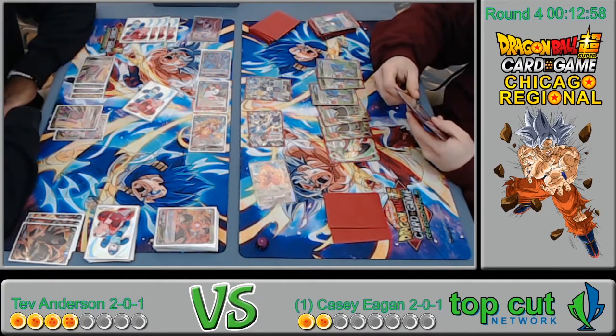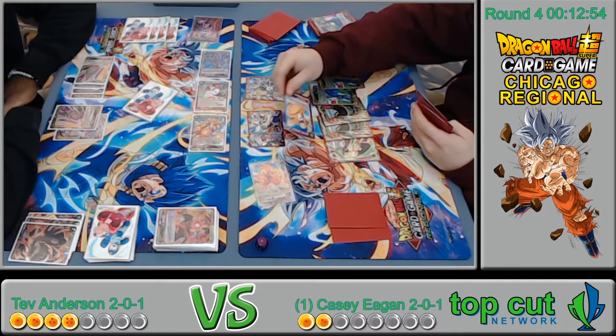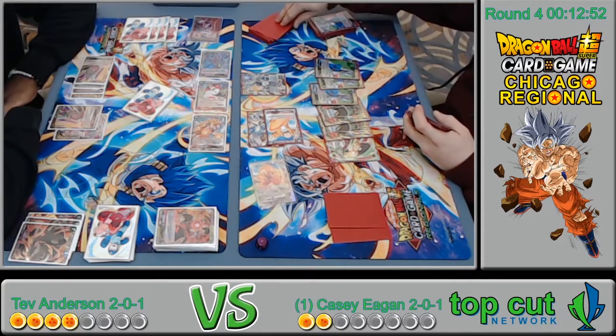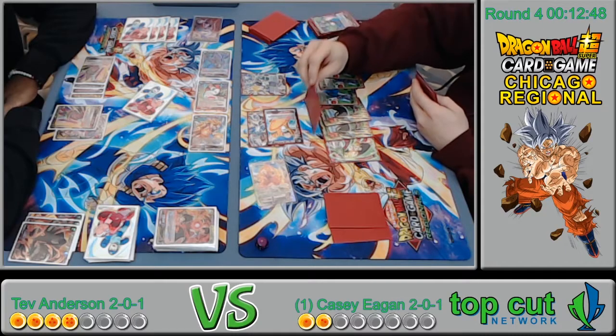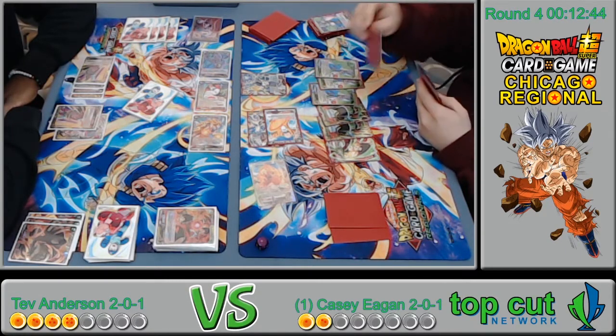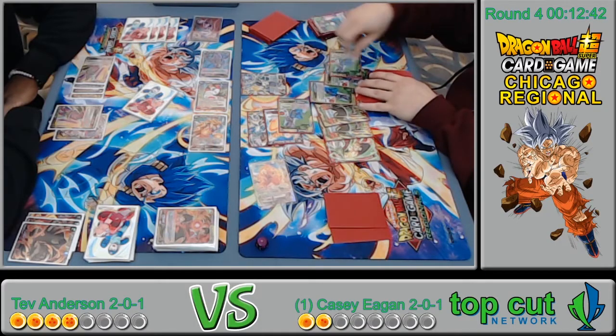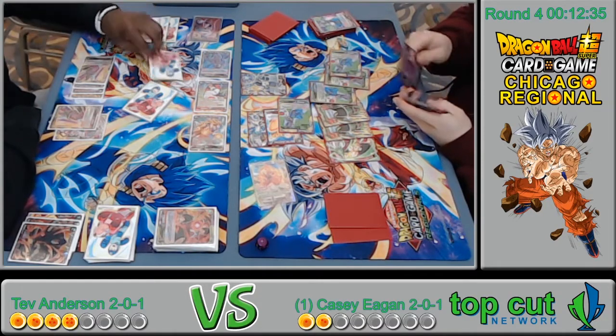Another turn of doing nothing really. He swings with the Ultra Instinct, super combo up — he's digging. At this point he's just digging for a threat. He doesn't have very many mid-range threats besides the monkeys, but the monkeys are all in his energy. He combos the Beerus — he takes the hit.